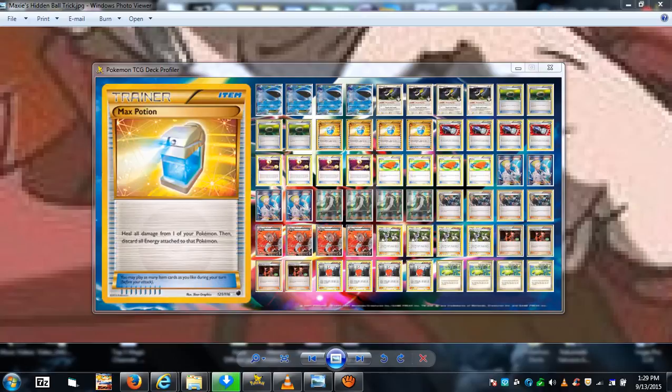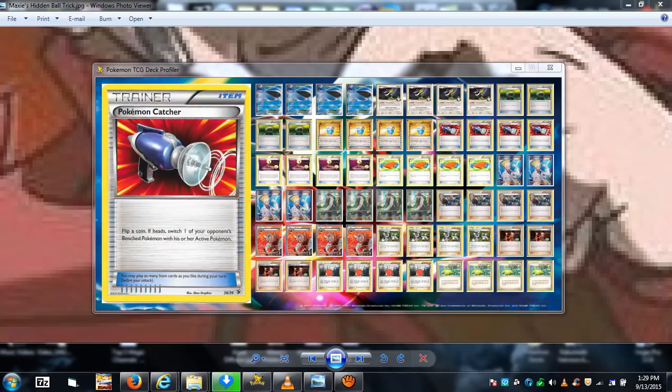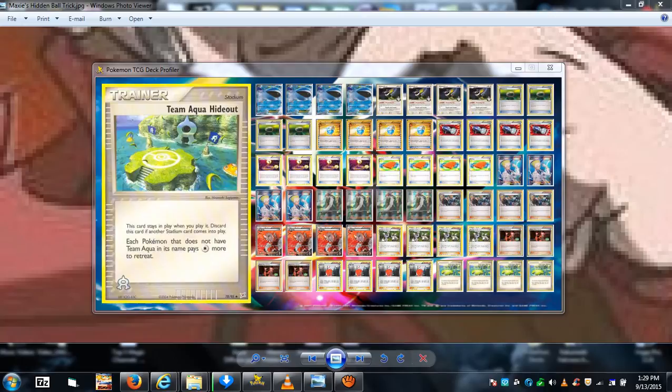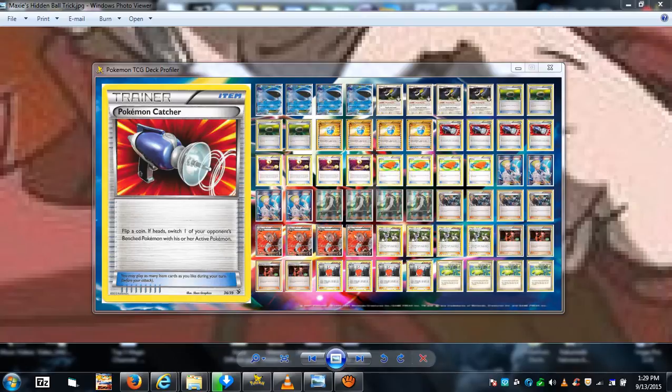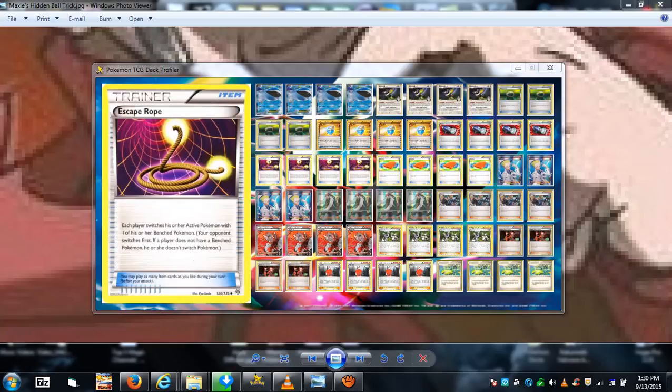Max Potions keep your Whale Lords on the field longer. Pokemon Catcher gives you field control — throw your opponent's best Pokemon back to the bench and force out a weaker one, slowing them down. Combined with Team Aqua's Hideout, it's harder for them to retreat, forcing them to use cards like Switch and Skate Rope. Using more resources slows them down, especially if you keep using Chatot to search out Pokemon Catchers and Skate Ropes repeatedly.